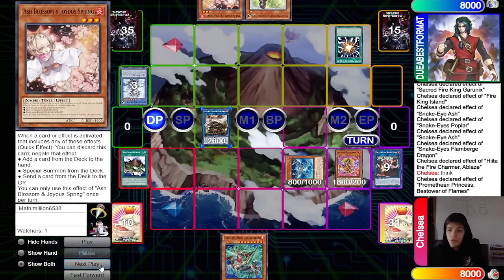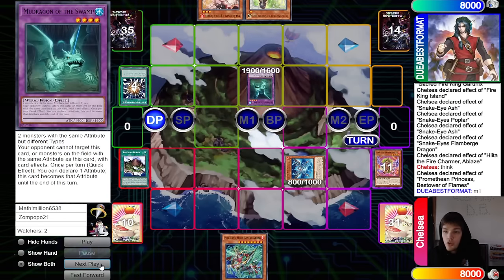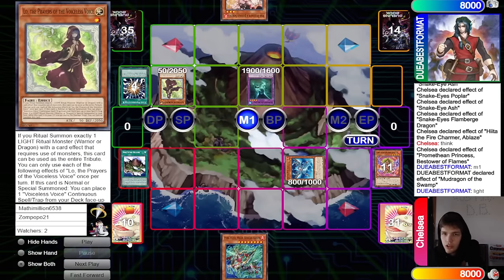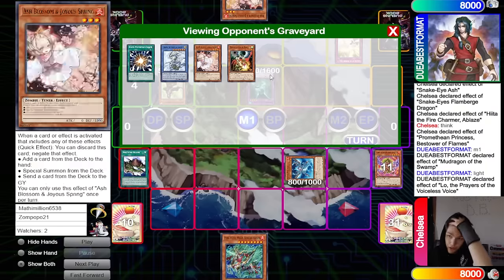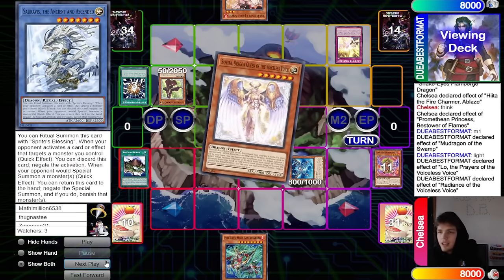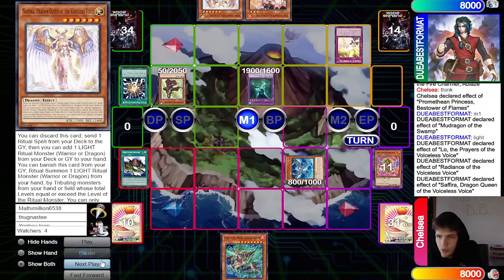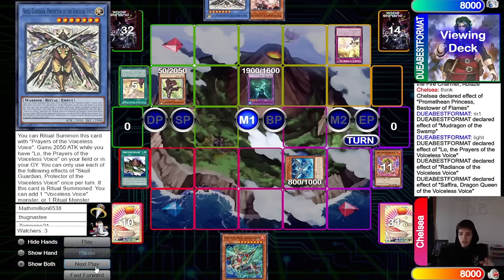They draw Ash Blossom, Super Poly, discard Sir Arvis, use Arvata plus Whale to summon out Mud Dragon. Main phase, Mud Dragon effect calls Light, normal summon Low, Low effect brings out Radiance. We have Service Engraver to shuffle back. Radiance shuffles back and we search out Queen from deck to hand. Queen discards, dumps, and searches.